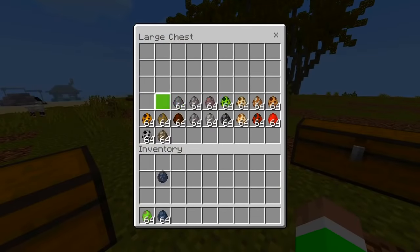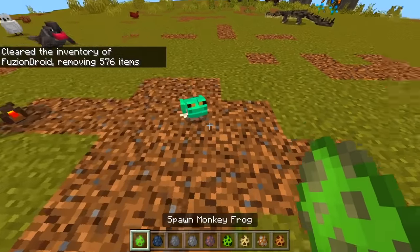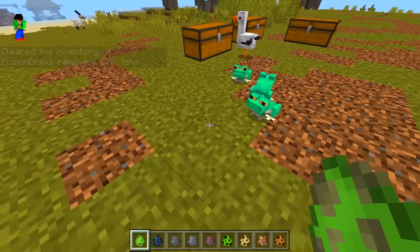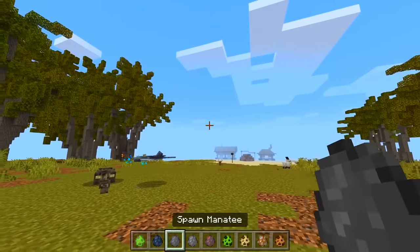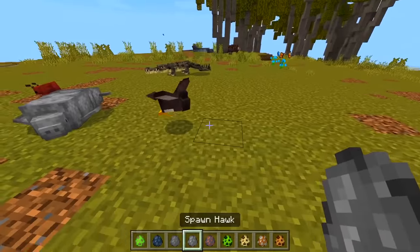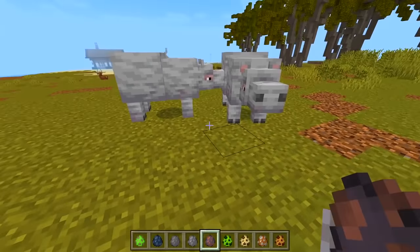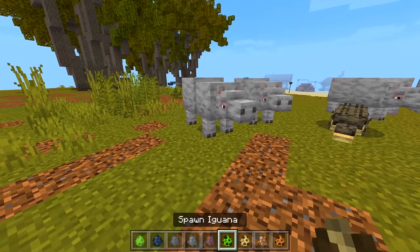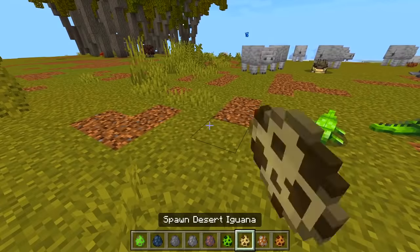Let's see what else is in this chest. A monkey frog — they make monkey sounds, that's cool! We got a manta ray — should have put it in the water. We got a hawk, very cool. A hippopotamus — are there like little baby ones? I can't seem to find one.